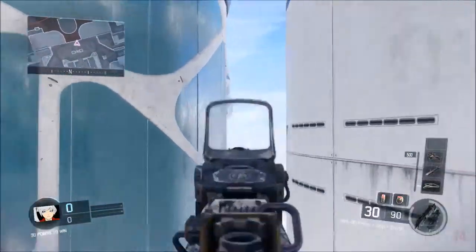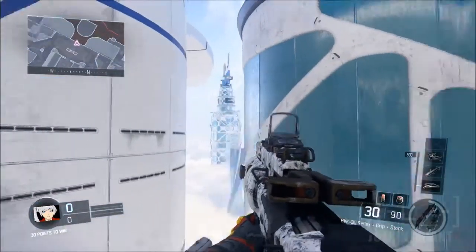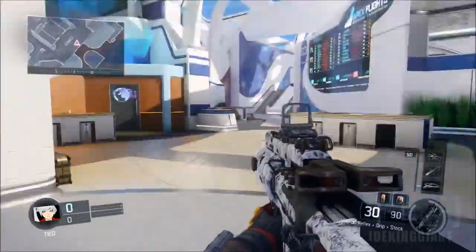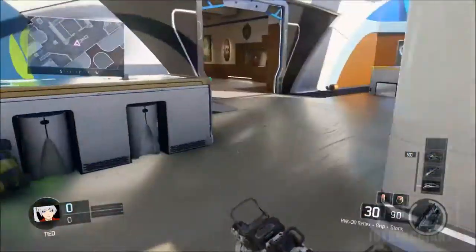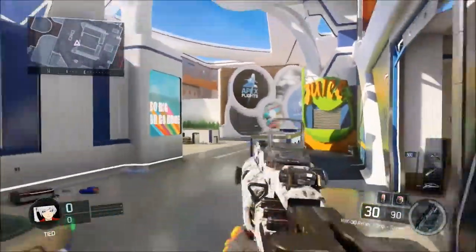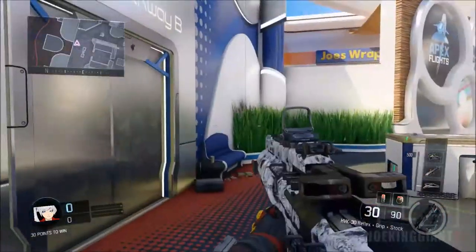This outside part of the map is pretty much good for sneaking. If you've got an SMG, this will be the place you should run down 24-7. Because if you run through the middle, you're not going to have a chance — you've got campers right there and right there. You've got to slide 24-7 on this part, because if you don't, you're going to be too slow to react. You've got to keep your stealth when you're using an SMG.